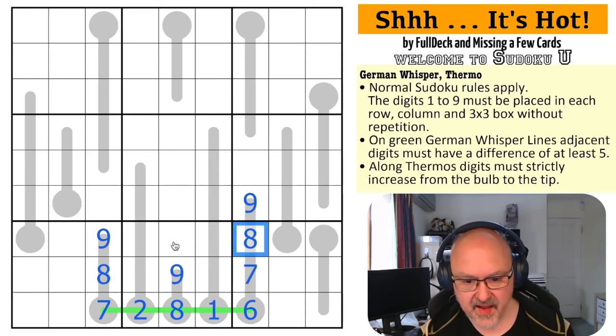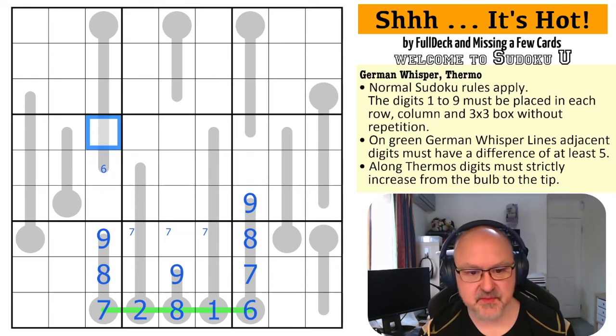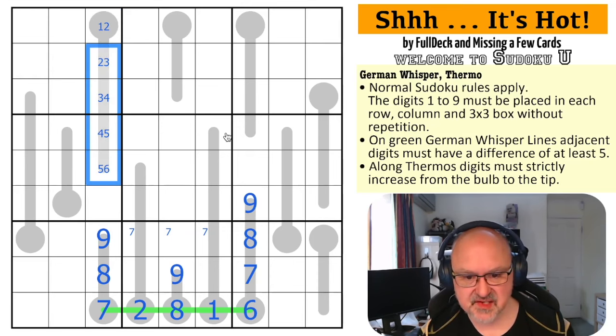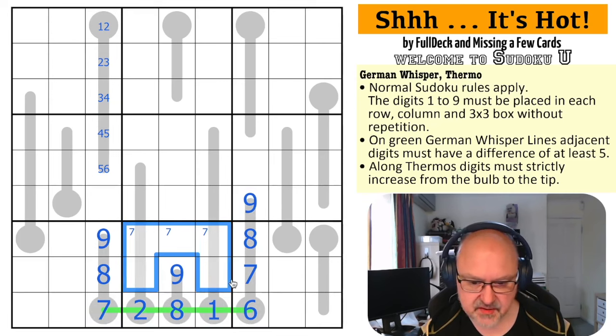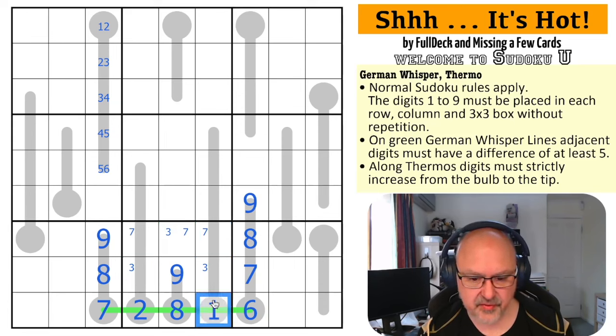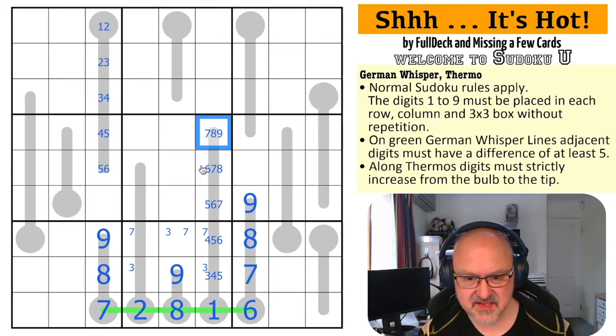Now I need to focus on thermos. Seven is in one of those cells. This thermo is quite restricted because I can't use seven, eight, or nine - maximum six, maximum five, maximum four, maximum three, maximum two. So it's one-two, two-three, three-four, four-five, five-six. That's not telling me too much. The whisper line gave me a great start but didn't tell me much beyond that.